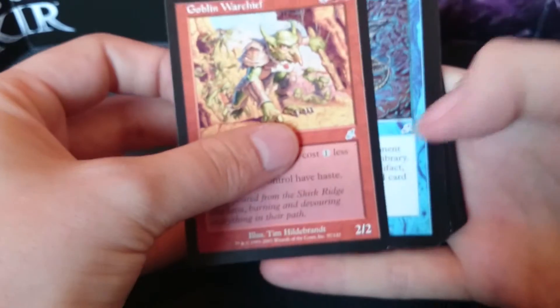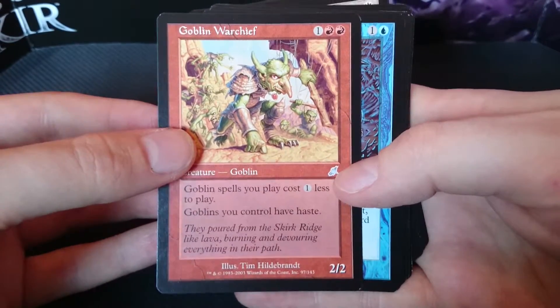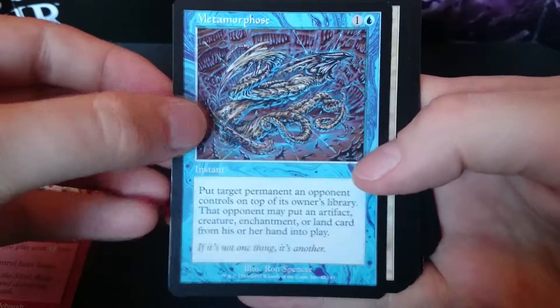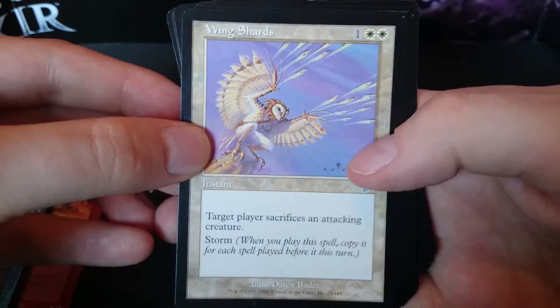I have no idea what's in the set — I just bought it when I was 15, something like that. So we've got a Goblin Warchief, Metamorphose, Wing Shards,